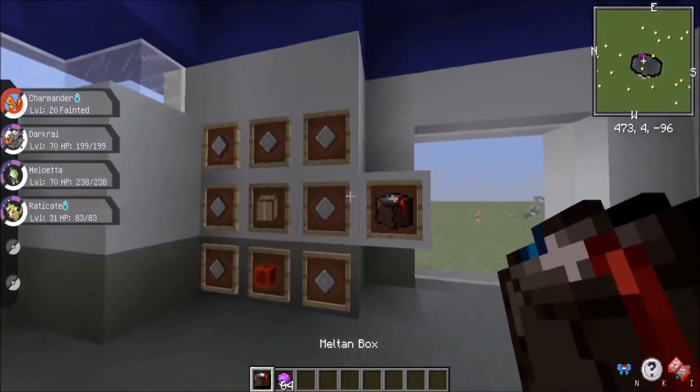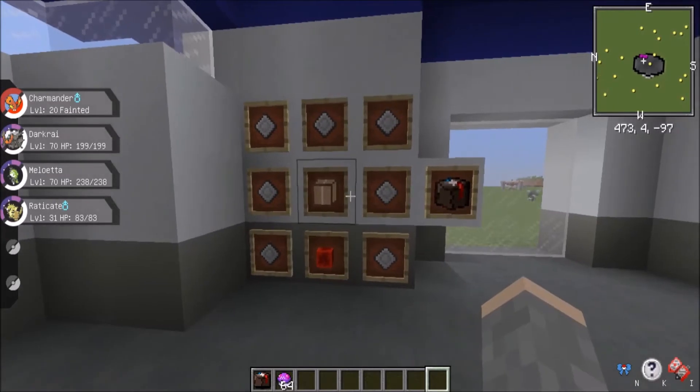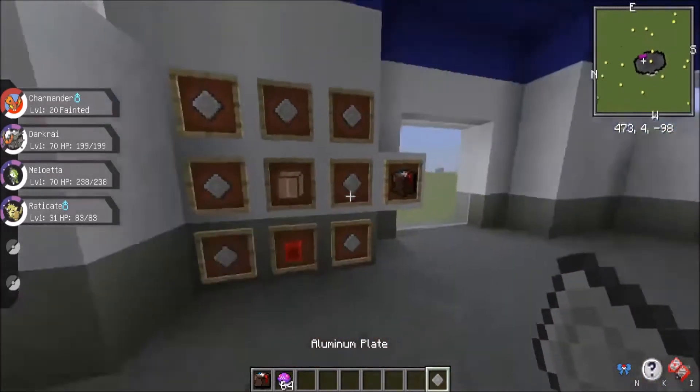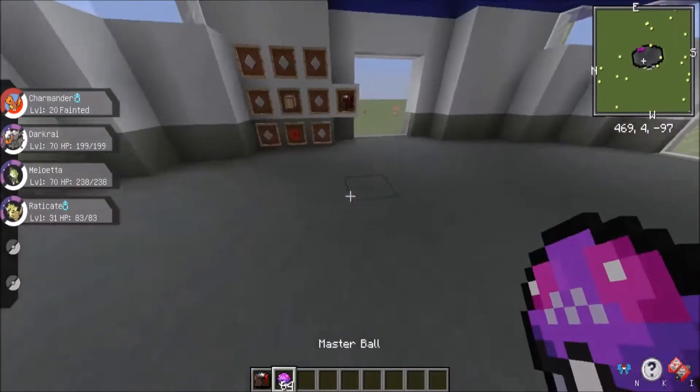So this is how you create Maltan's box — it is just a box which you can use paper on in the middle, with a redstone block underneath and aluminium plates all around it. That gives you a complete Maltan box.